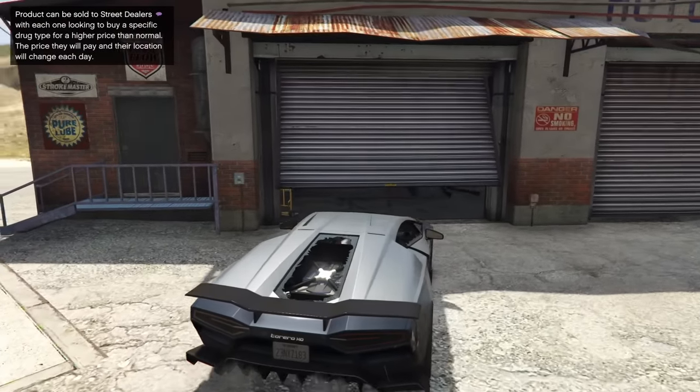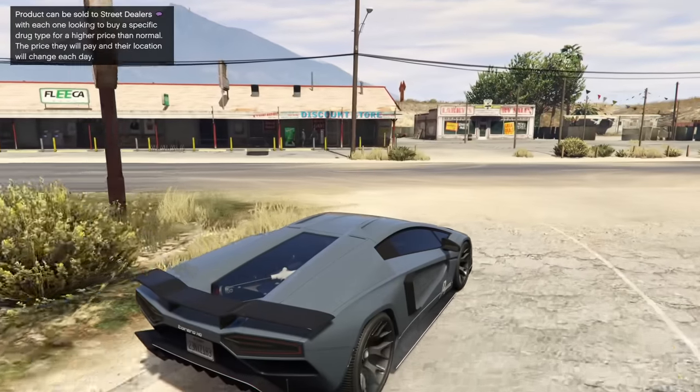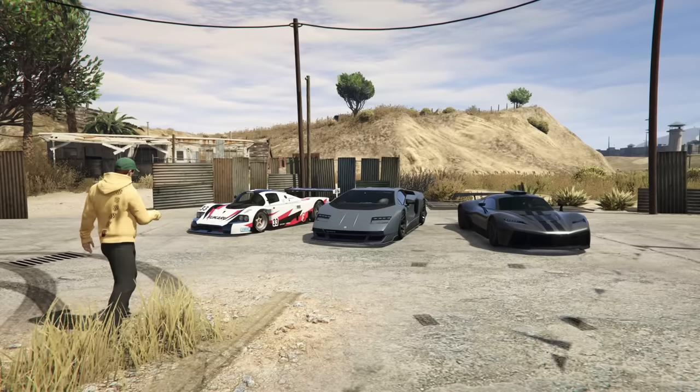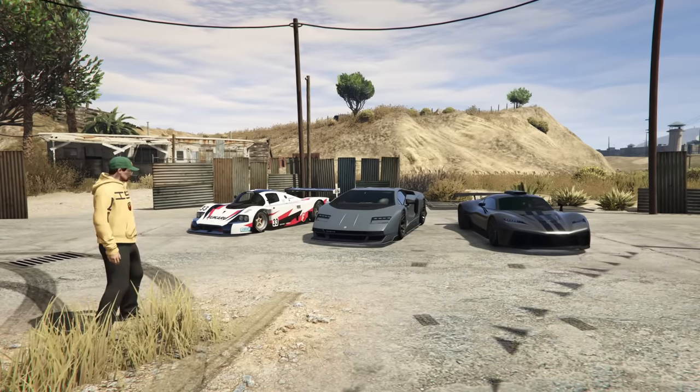The brakes don't work, it has no downforce, you can't change direction — you're just going to die. Just accept your fate. If you're going off-road in the Torero, this thing blows. Alright, time to talk about which is the best looking — and it's the Torero, easy. Great looking car.